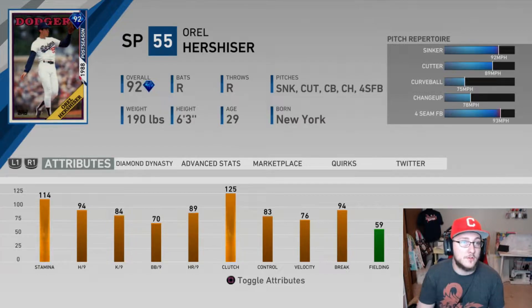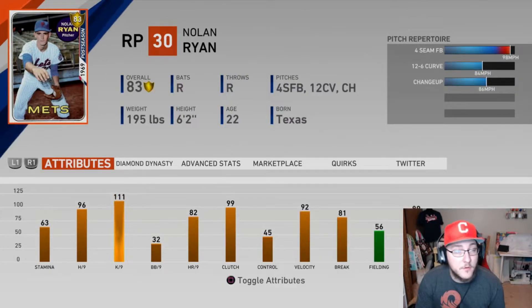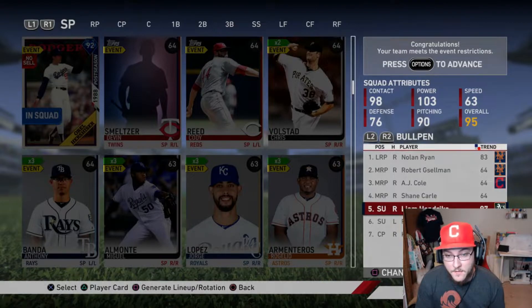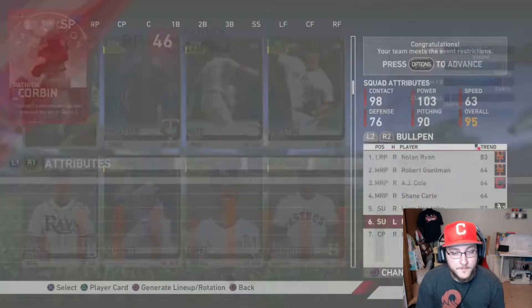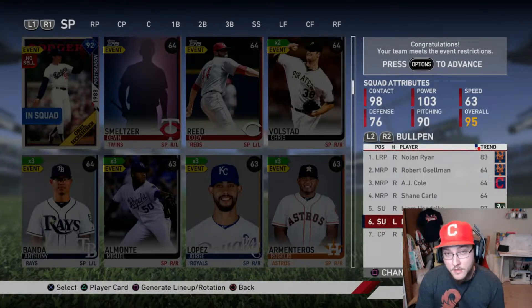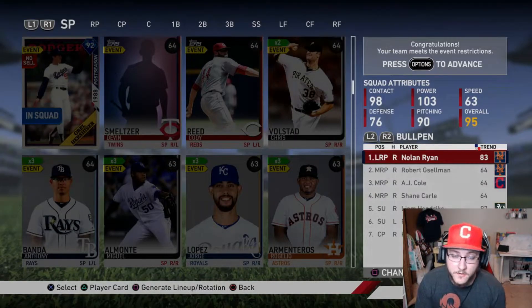Hopefully we don't get Orel Hershiser up there because that's a bummer. For the bullpen we've got postseason Nolan Ryan, which is only a gold — not great. We've got three commons to fill out the squad, Finest Liam Hendricks, postseason Patrick Corbin, and Finest Kirby Yates. We have one lone lefty, but it's only a three-inning game so hopefully we can get by. If we need more than three, maybe Nolan with his good stamina, but let's hope it doesn't get that far.